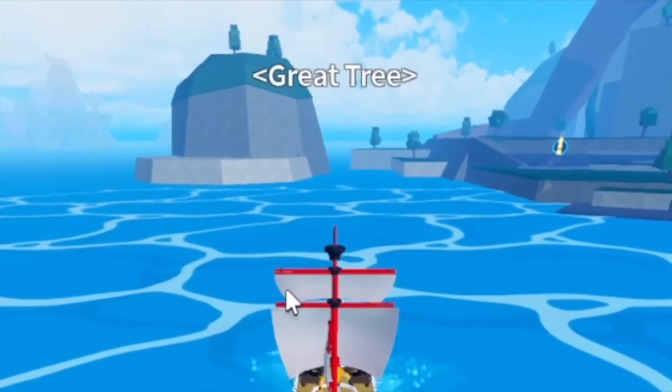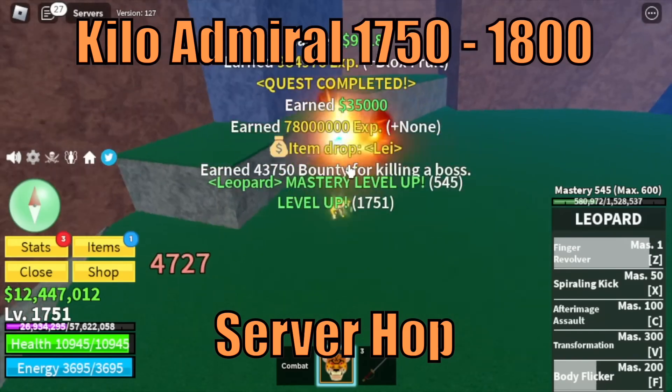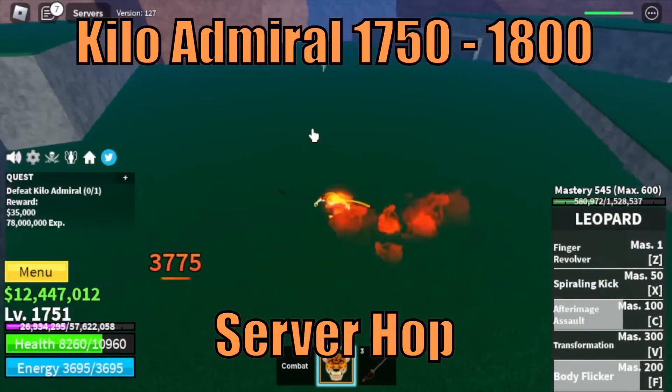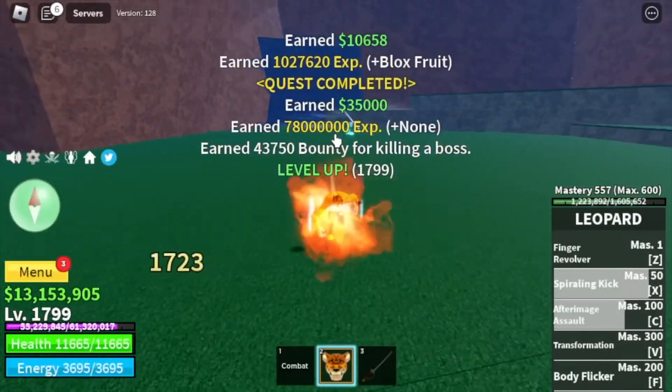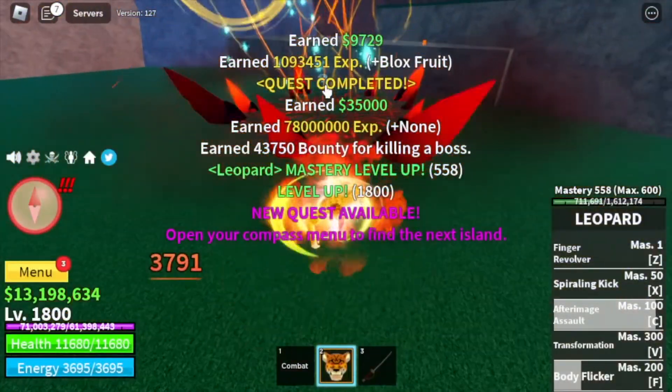Next island is the Great Tree. Target is the Kilo Admiral, Antica, until level 1900. Technique: server hop. This island is also the area where you can awaken your races — if you know how to do it, comment it in the comment section.